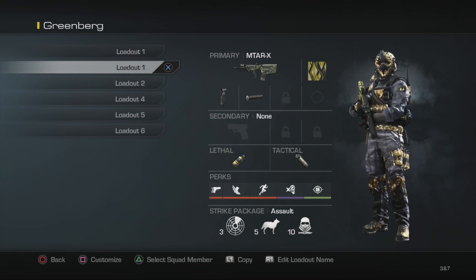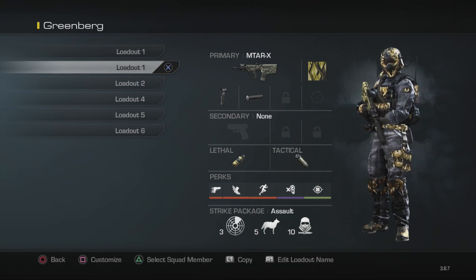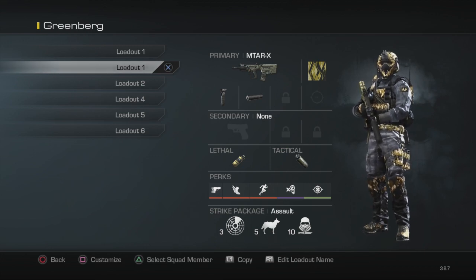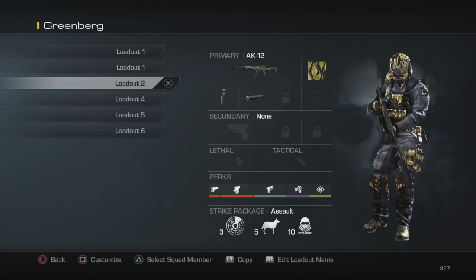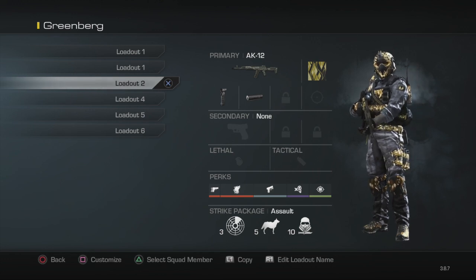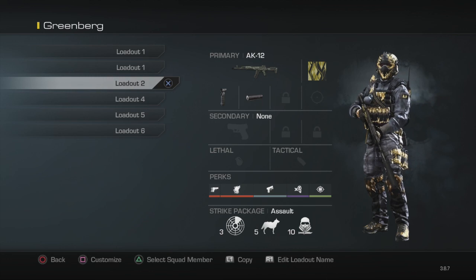For the lethal, it depends on you guys — if you want to use C4 or Semtex. I personally prefer Semtex because it detonates right after you throw it; you don't have to worry about holding R2 and then double-tapping square like with C4. For the tactical, you could either use a concussion or a smoke — both work effectively. However, smoke might make it difficult to see enemies, so most of the time I'd prefer a concussion.